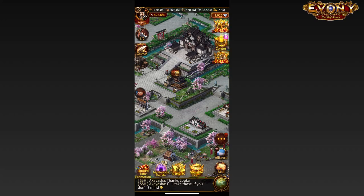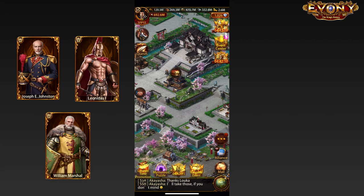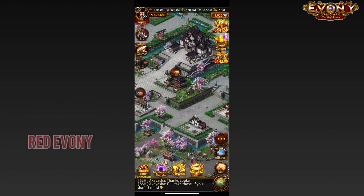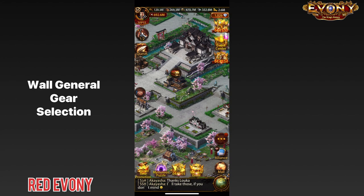Whatever general you're working with, whether that be Joseph Johnston, Leonidas, William Marshall, or any of the other world generals, it is important that you get them dressed up right. And that's what we're going to be looking at here. Hi, and welcome to Red Ebony. I am Akayasha, you can call me Akka, and we're going to be looking at gearing up your world general.